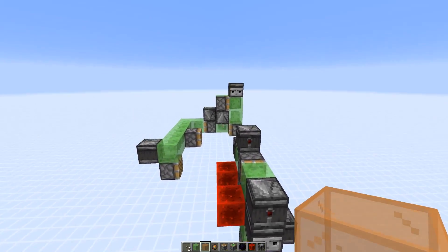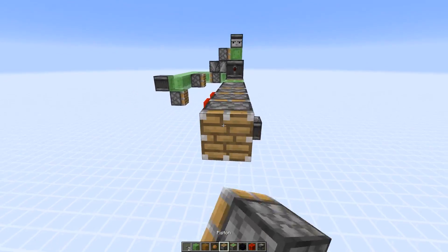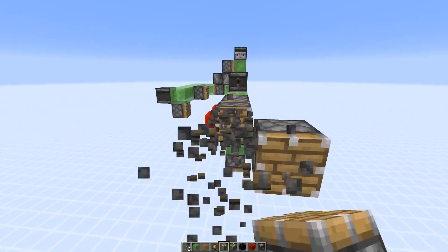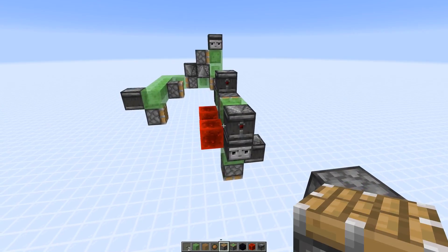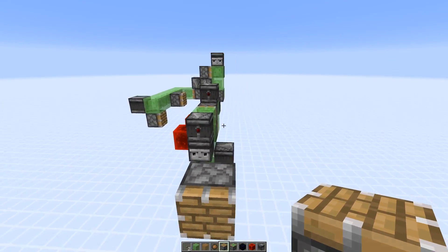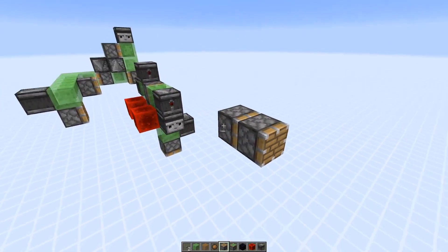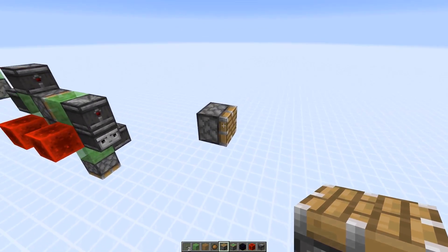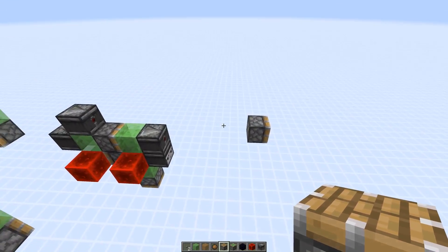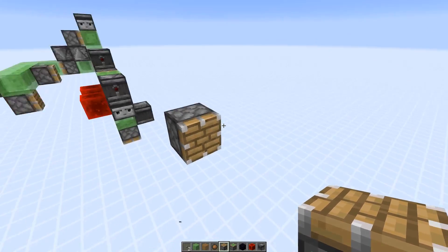Then we just need another return station on the other side as well. This is going to have an offset of one block. So first the flying machine moves towards this way, then it gets pushed one block forward and activates this piston. Of course it depends where you want to place this — it should cover the full length of your platform. I'm just going to build it up here, but of course this could be further away.